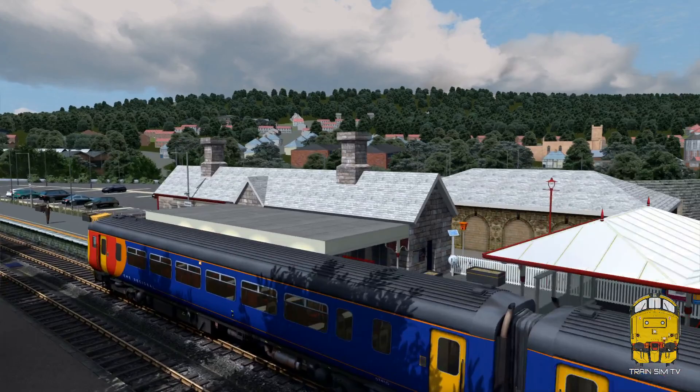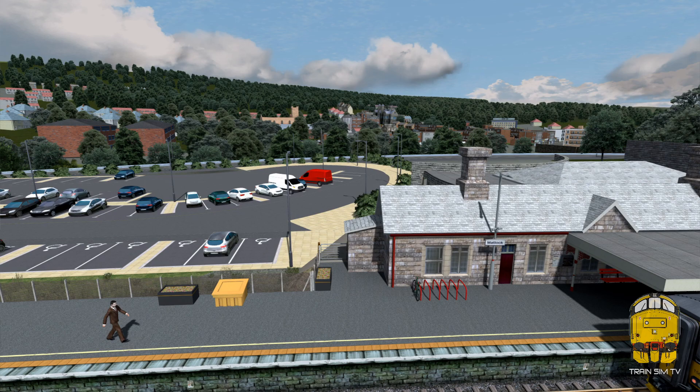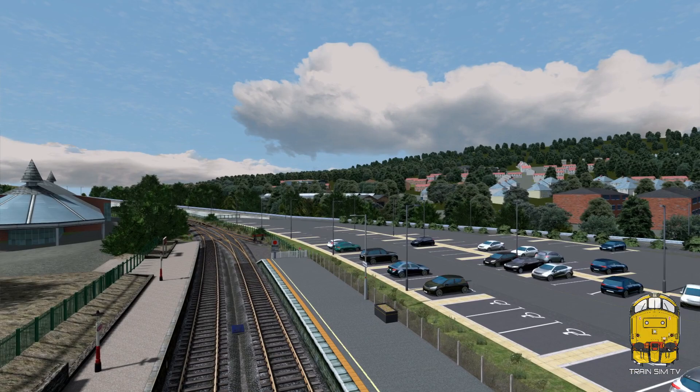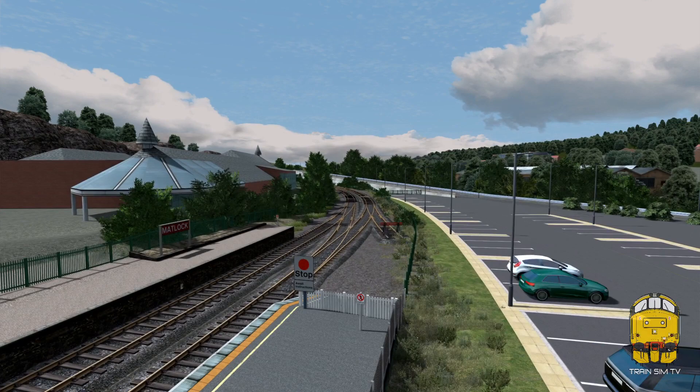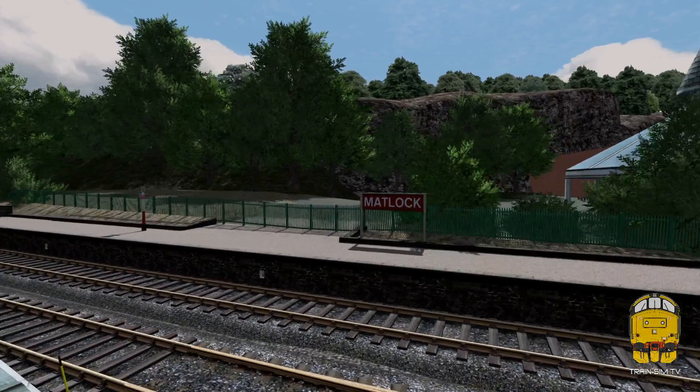Obviously all this has been specifically made for the Derwent Valley Line route. You've got Matlock town over there — the town itself is quite low detail because we don't want to hog system resources on doing a town that nobody can see from the train. It's mixed in with some trees so it's nicely hidden and not too demanding on the system. Up here you've got where the Peak Railway line comes in. The scenery ends just up there behind the bridge, but most scenarios end at Matlock because that's where the end of the line is.